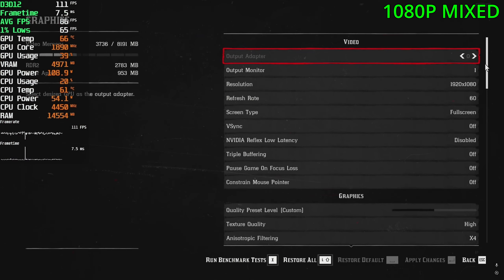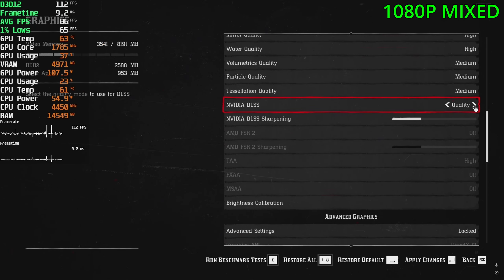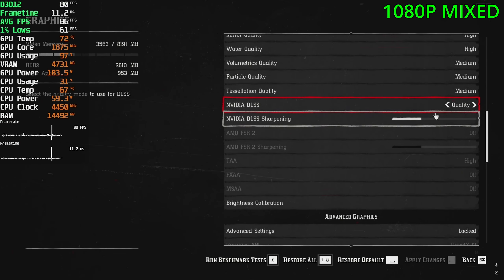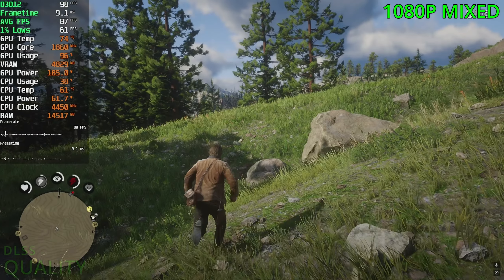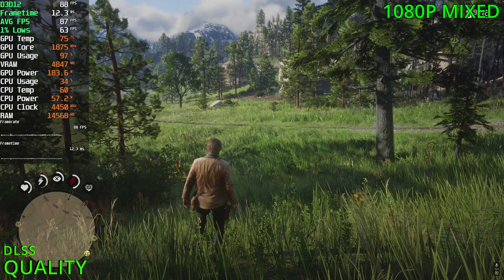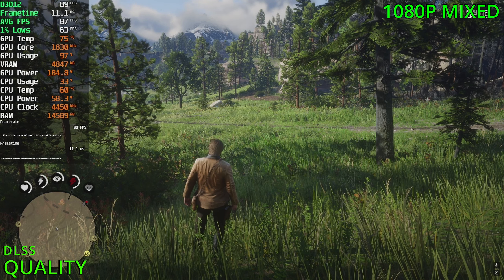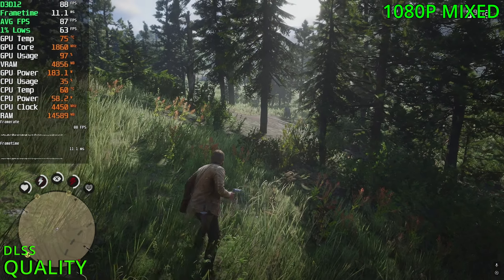Let's enable DLSS and see how we go with the quality preset. For the sharpening I would keep it on the lower side because in this game it does look very over-sharpened. Even with sharpening on the low end, in the actual game it does look very over-sharpened still. Personally I would drag it down a bit further and make the game look a bit softer.